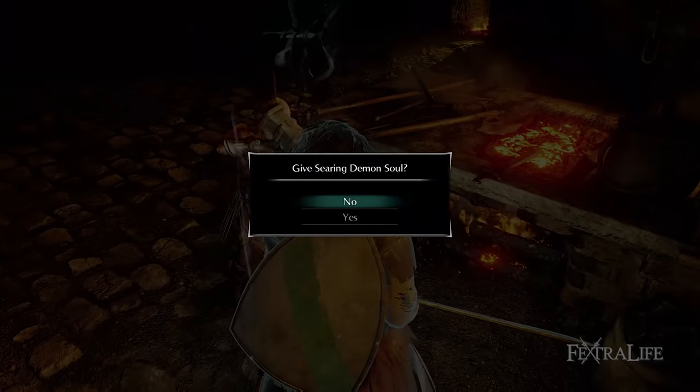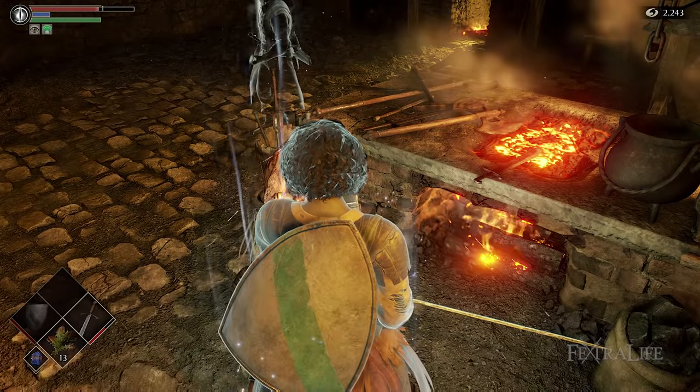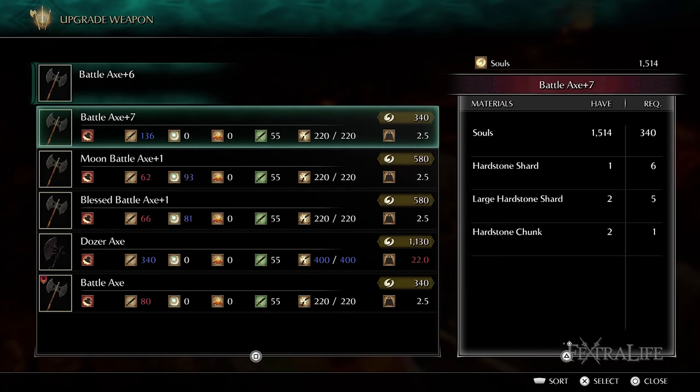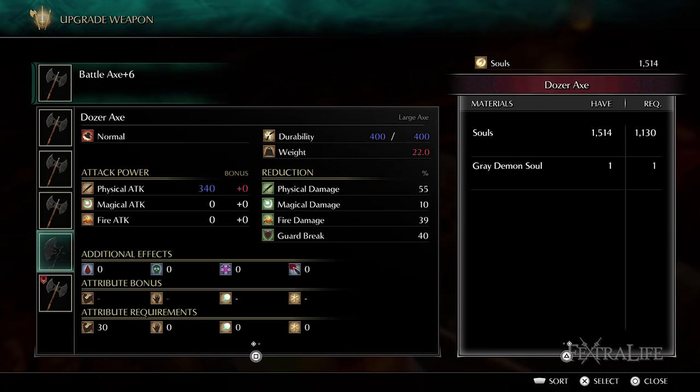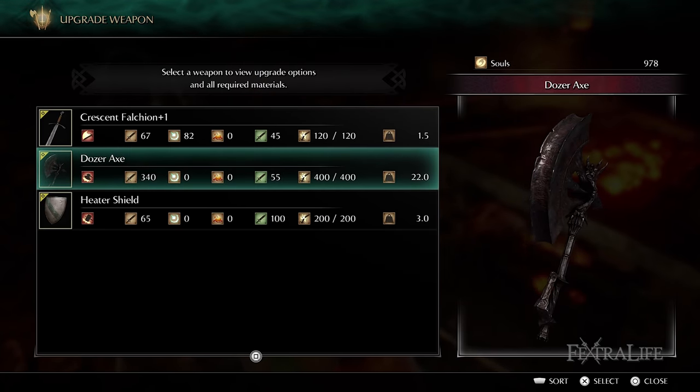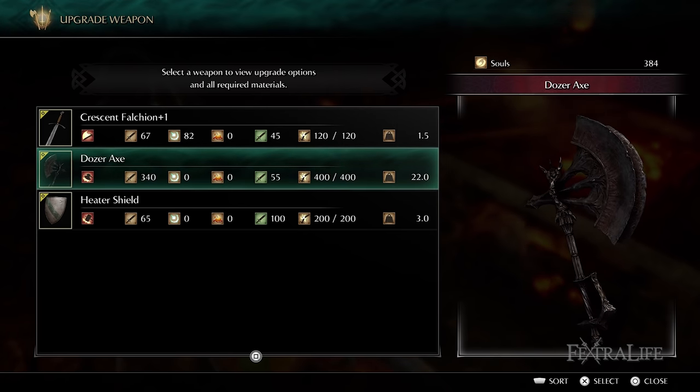The last thing you need to do here is defeat Flame Lurker to get the Searing Demon Soul so that you can give it to Blacksmith Ed. This will allow him to craft the Dozer Axe for you if you have a plus 6 axe. I suggest buying a Battle Axe from Blacksmith Boldwin in the Nexus to upgrade, that way you don't lose your Great Axe and can keep it if you decide to use it later.